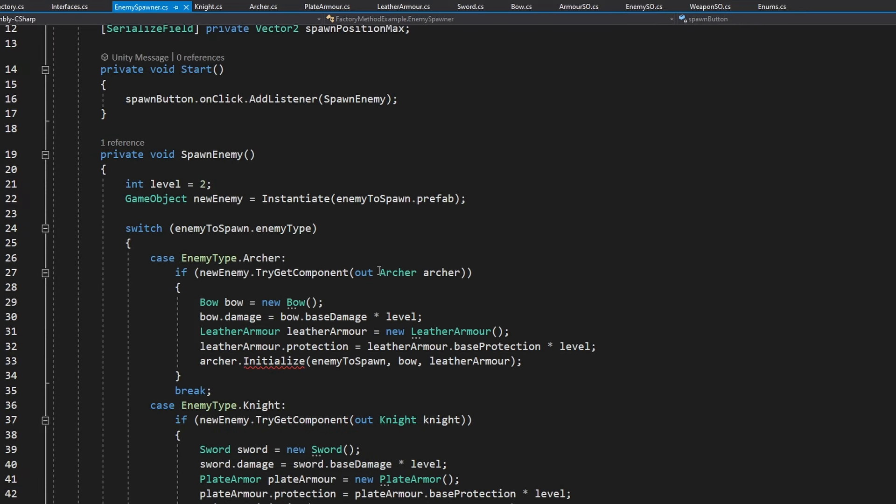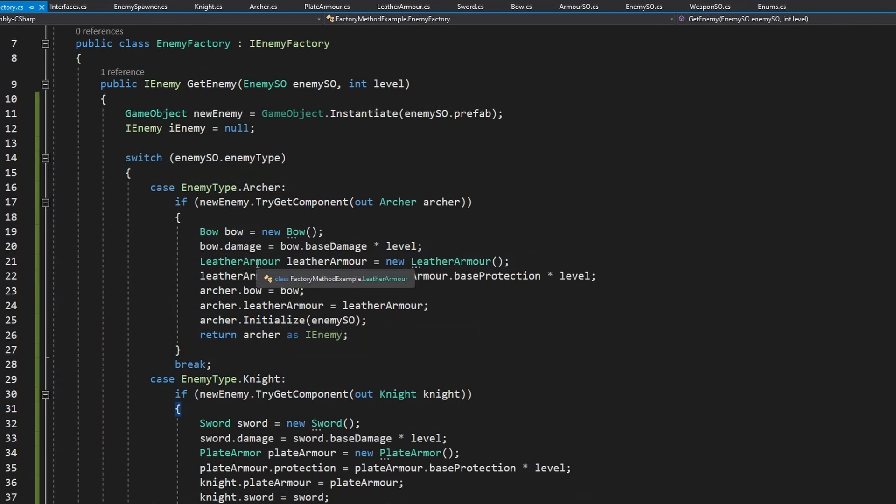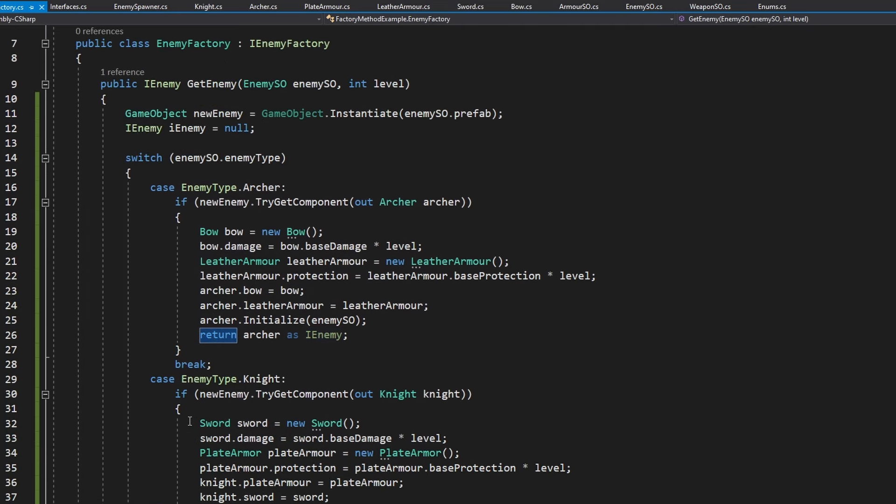We are also pretty much done with the client, which is the enemy spawner. Now we need to move all of the creation logic inside of the enemy factory, which right now is inside of the enemy spawner. I will just move all of this logic inside the switch statement into the factory. The code inside the enemy factory is still a bit ugly but we will fix it later. What we have achieved is that this function will just give us some IEnemy, so in the enemy spawner when we call that function in the enemy factory, we'll just get some IEnemy — not tied to any specific implementation of the knight or the archer.